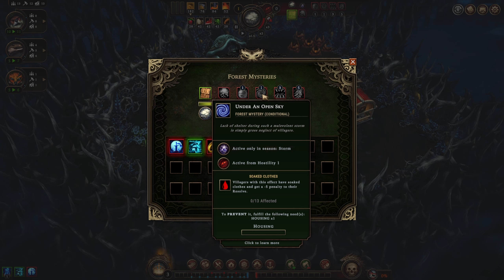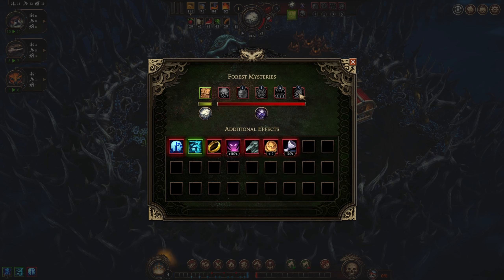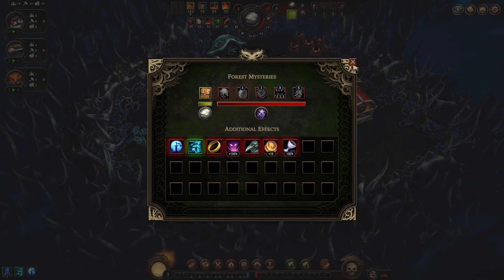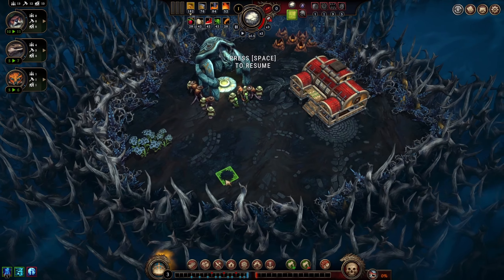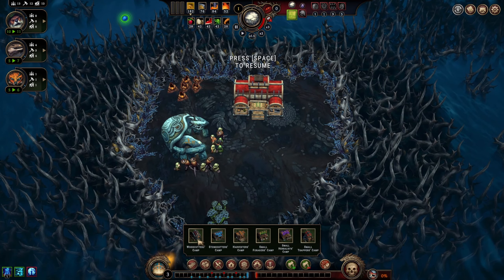Under an Open Sky - villagers with this effect have soaked clothes and get minus five penalties to resolve, but if we have housing we don't get that, so I'm fine with that. Hunger Storm - we gain two stacks of hunger if we're starving, hopefully we won't be. Charged Rain - villagers with this effect have a chance of perishing if they don't have complex food and services, so we want to be careful about that one - people dying randomly all over the place.